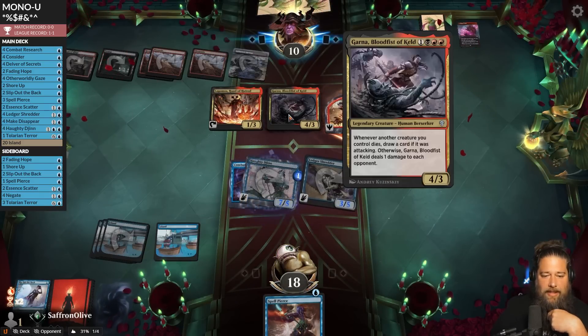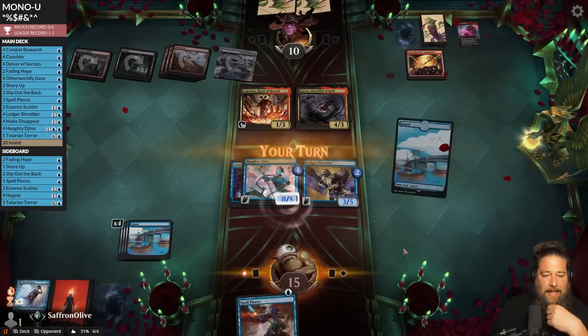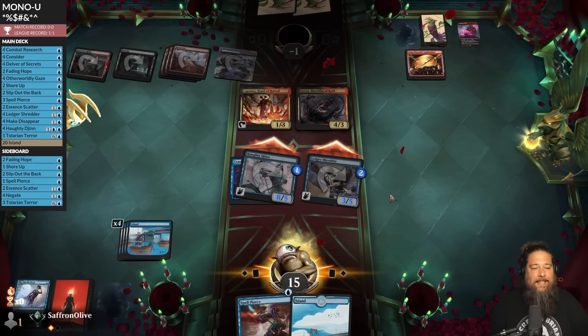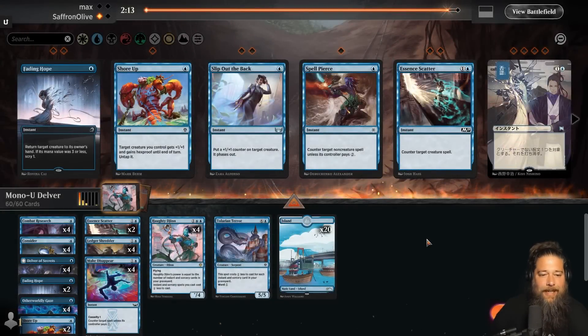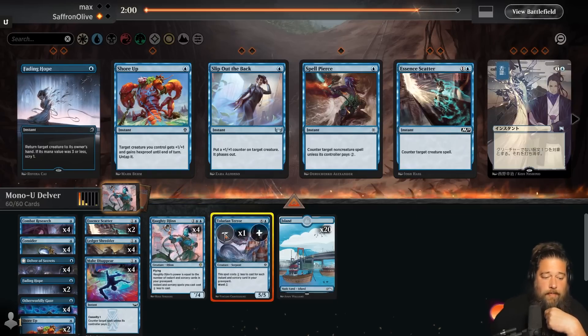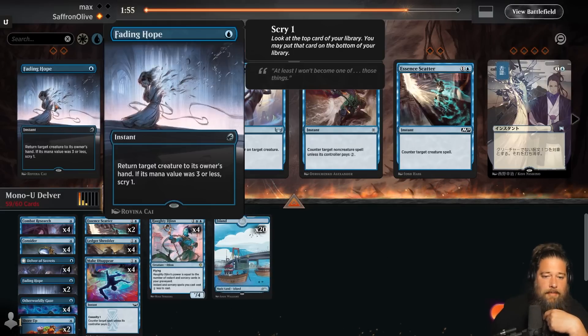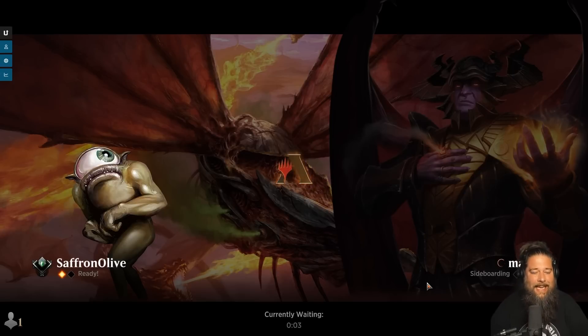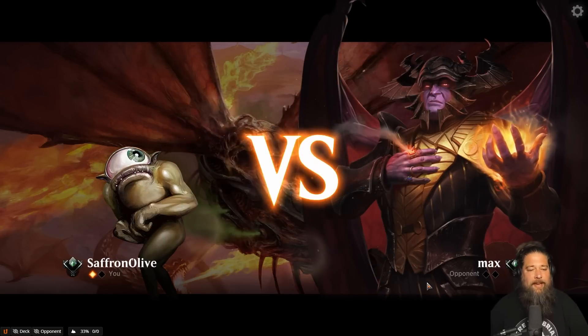We have lethal — if our opponent taps all the way down, we just kill them. Opponent plays Garna — we Make Disappear, opponent pays. Opponent is tapped out — we Slip Out the Back on the Haughty Djinn, sacrifice Ledger Shredder for Djinn's power boost, and that should be lethal. Kill ya! That went well. When the deck is snowballing, it is hard to beat. The sideboard doesn't change all that much — we're mostly tweaking whether to counter more non-creature or creature spells, and how much targeted protection we need.